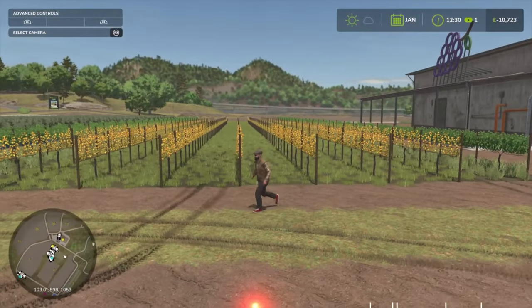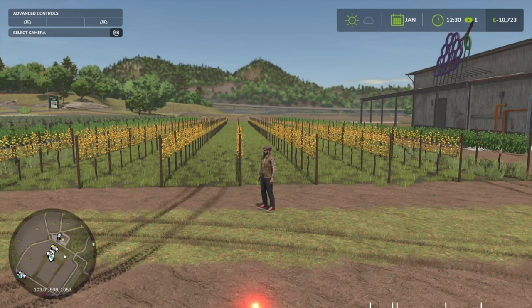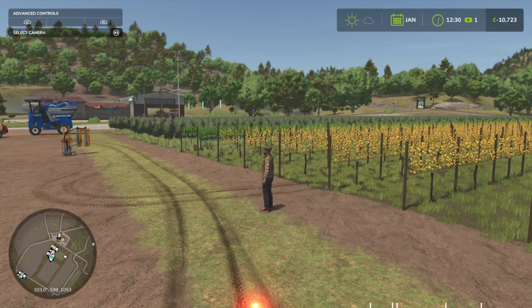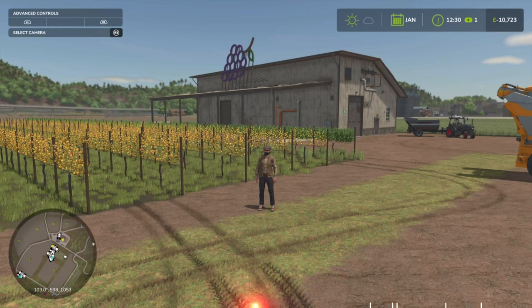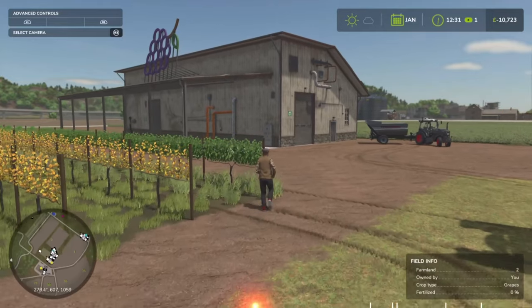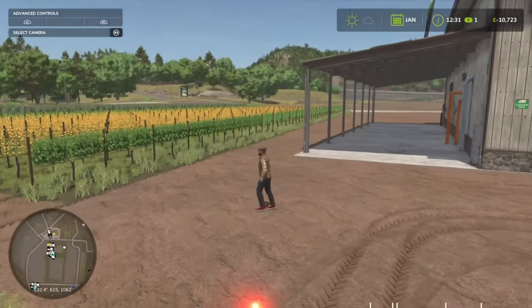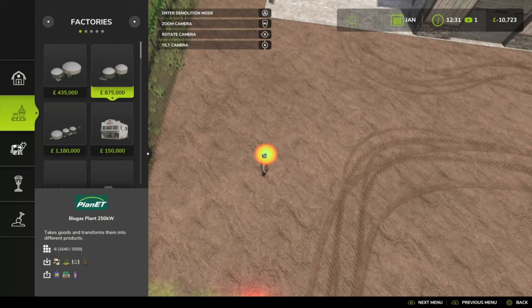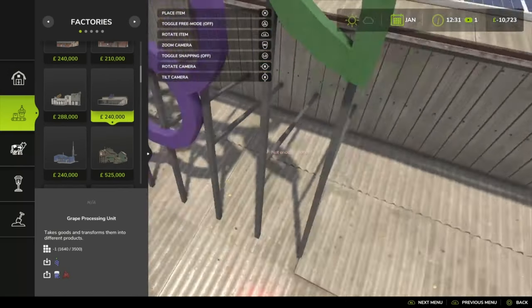Grapes worth doing in general? No, it ain't — it's like the second worst, if not the worst crop to do, alongside olives. Scroft did a test video, he did some testing, and his results came to grapes and olives being the worst crops to do base — and you're barely making any more margins if you're just selling the grapes as is. Because at the end of the day, the unit costs 240,000 — and seeing that in the course of a two-million-pound vineyard, 240 grand for this unit.